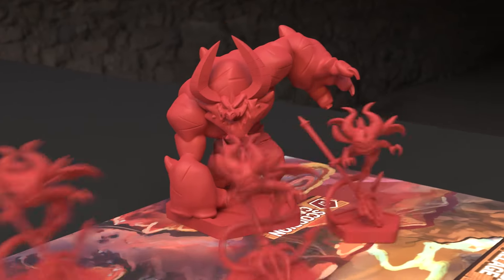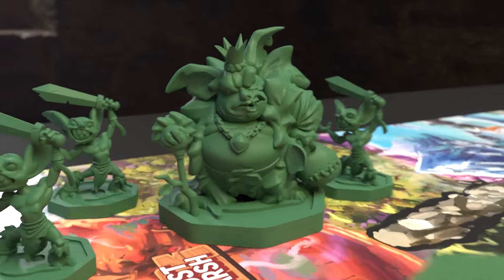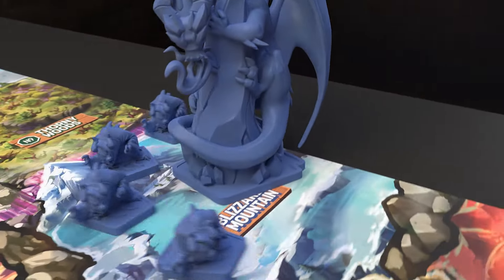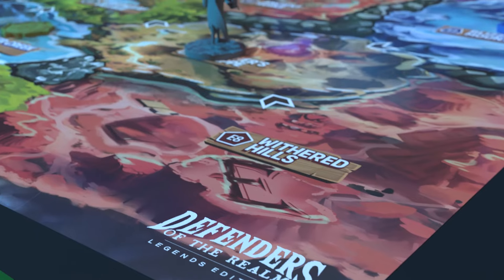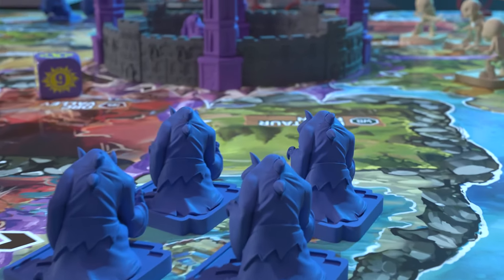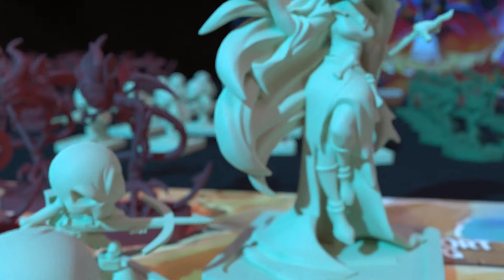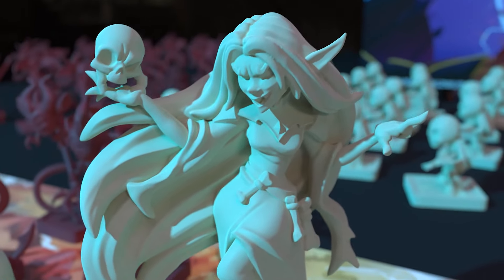These dark forces are led by four fearsome bosses: Azos the Accursed, Dynar the Lich Queen, Gree the Goblin King, and the chilling dragon Sapphire the Enduring Cold. Their armies of goblins, skeletons, imps, and cultists sweep across the land, spreading destruction as they march toward Monarch City, the heart of the kingdom. Defeating these bosses is your ultimate goal, but getting to them won't be easy.